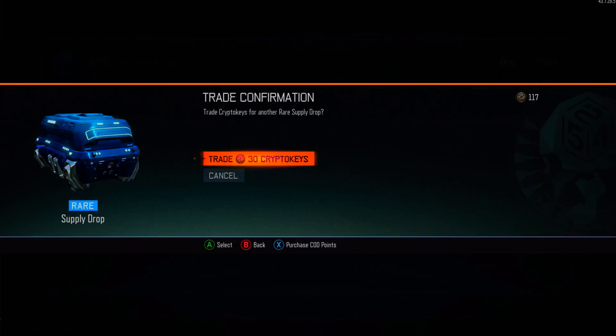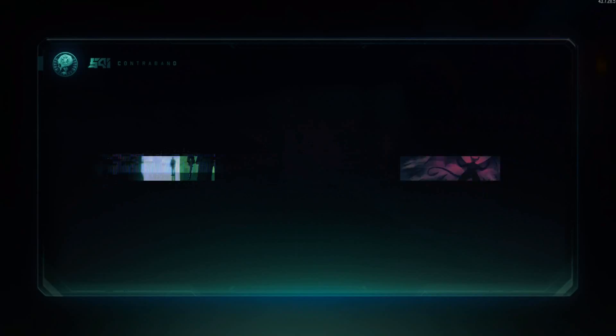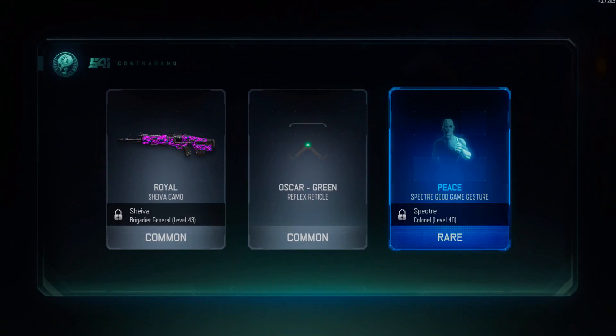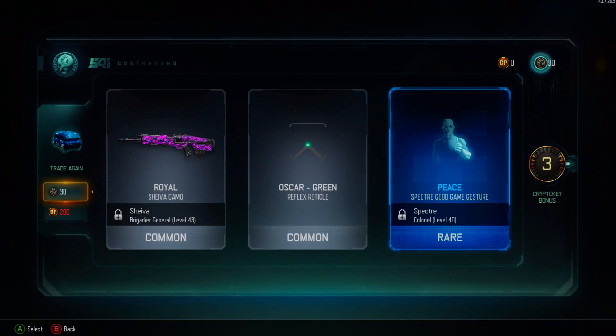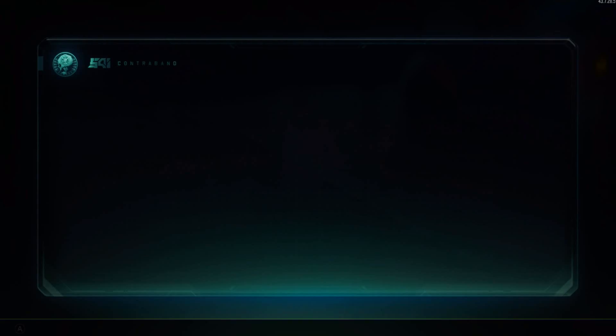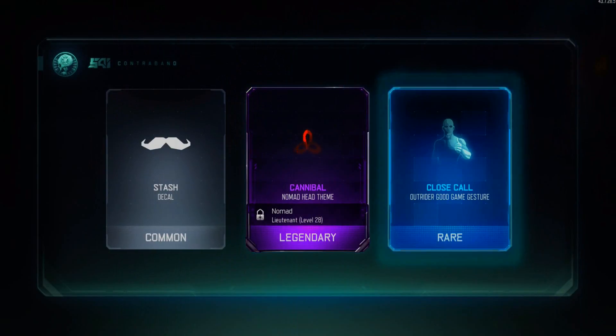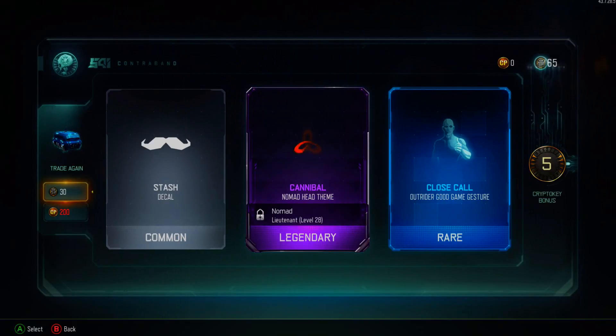The fourth one coming in last would be Ruin. I really enjoy using Gravity Spikes and Overdrive. Not to mention, I think out of all the specialist Hero Gear, his looks the best — hands down. Ruin's all golded out mask and his outfit, he just looks awesome. So that is my favorite specialist list here in Black Ops 3.